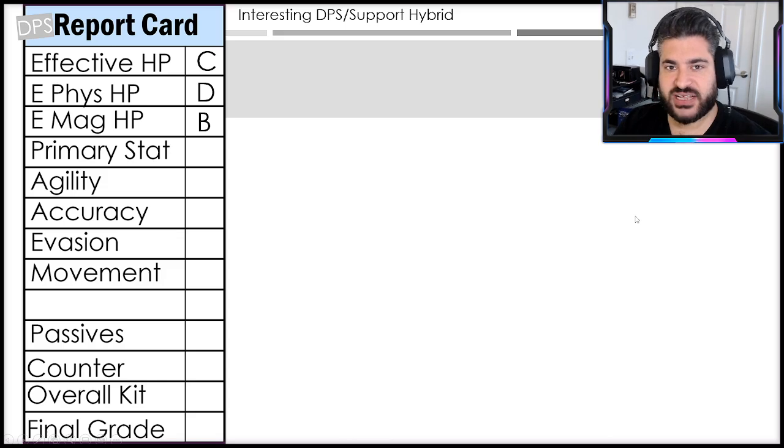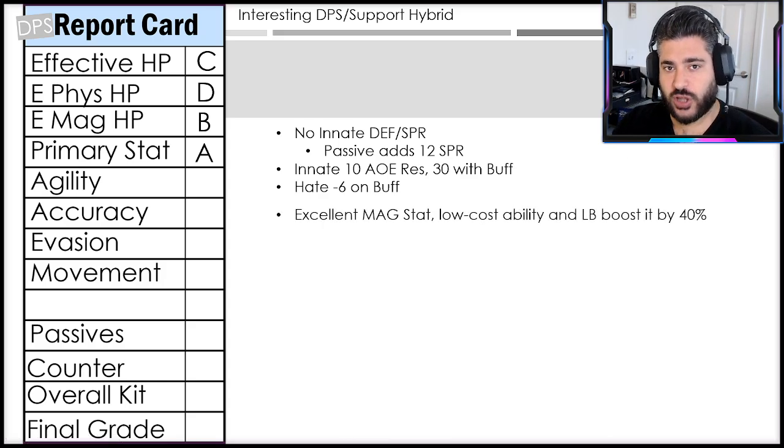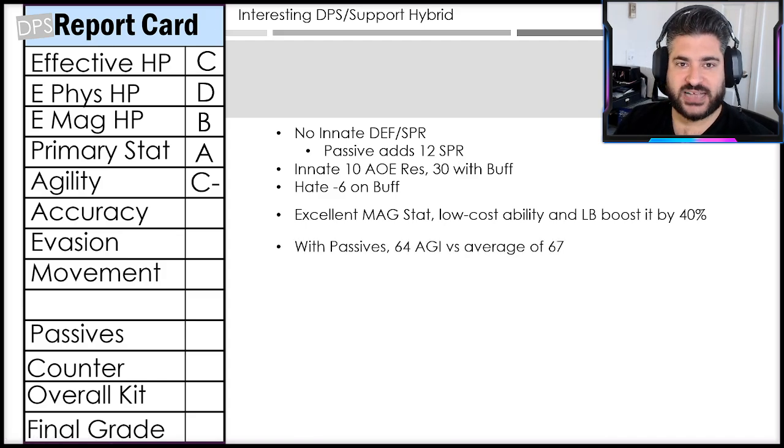For physical survivability I'm giving him a D — no defense or ways to boost it. Magic is a saving grace though: he gets 12 spirit on a passive, has higher magic resistance innately, 10 AOE resistance innately, and gets up to 30 with a buff that also gives minus 6% hate. For primary stat — magic — I'm giving him an A. Exceptionally high base magic, and his low-cost ability plus limit break buffs boost magic by 40. Agility-wise I'm giving him a C-minus: 64 agility with passives versus the average of 67.